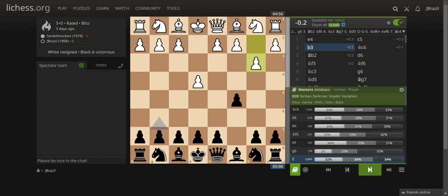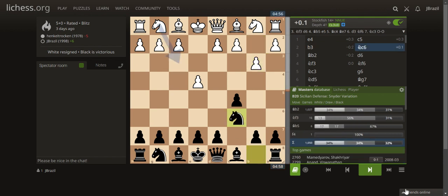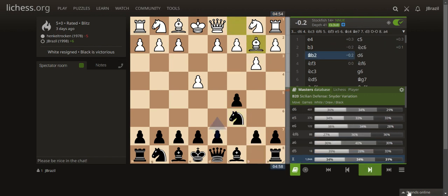You can use this as an arsenal, a secret weapon, or surprise weapon against your opponent. I played Knight C6 here because I don't really know the main line, so I just play with my instinct and chess theory — develop knights before bishops and play for the center. Then he played Bishop B2.